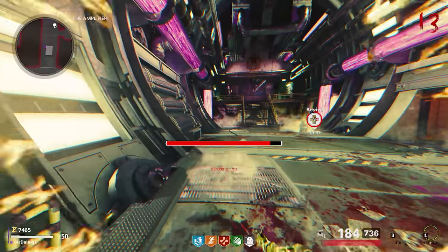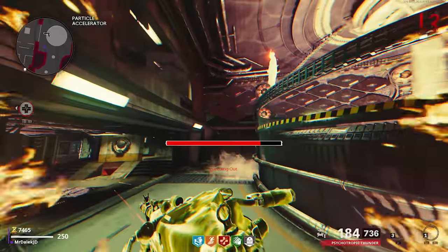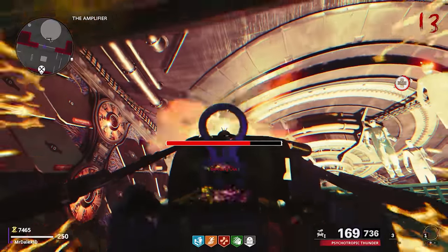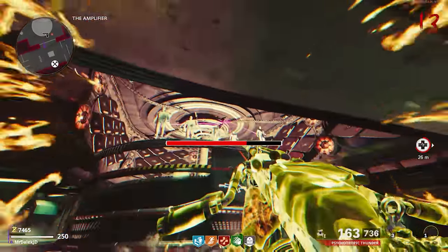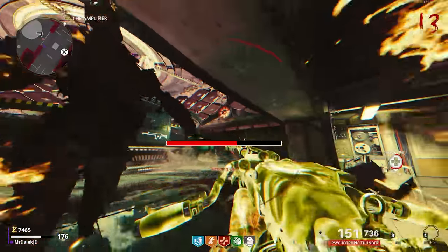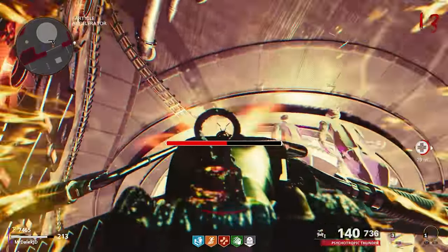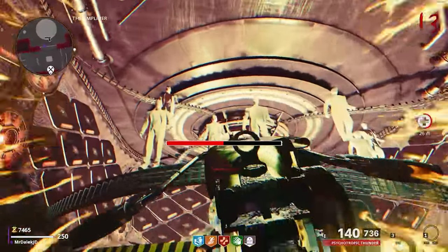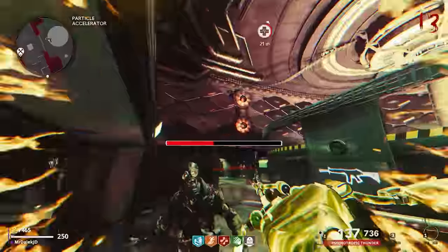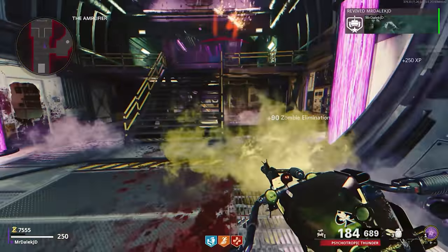You will see that the ghostly mannequin is floating above the particle accelerator. If you shoot the ghostly mannequin, he multiplies into different versions, but you can tell what the original version is by looking for the flaming eyes. Every time you shoot the correct one you'll see a hit marker icon, and the more you shoot him the more he multiplies. It's incredibly creepy, but once you've shot him enough times he will go back into one bodily form and then disappear. Once he's disappeared, go and revive yourself using your Tombstone ghost and you'll be given a free perkaholic.